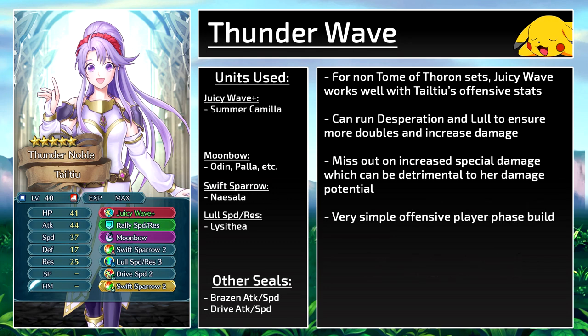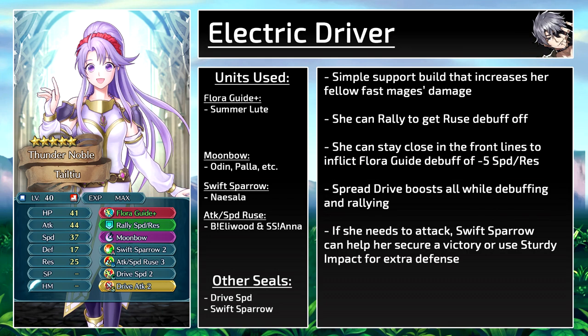The next two builds don't use Tome of Thoron or Blade Tome, but rather other blue tomes that can work with Teltyu. Juicy Wave has Desperation built into it, and that works really well with Teltyu's offensive stats. You can run both Desperation and Lull to ensure more doubles and increase damage — it's a very simple offensive player phase build. The other build focuses on support that increases her fellow mages' damage. She can rally to get the Ruse debuff, then stay close in the front lines to inflict Foe's Guide's debuff of minus 5 speed and res, all while spreading drive buffs. If she needs to attack, Swift Sparrow can help, or you can use Sturdy Impact for extra defense. You could also run Infantry Flash and have Drive Speed in a slot, though that means all your allies need to be fast units, which sometimes this team composition doesn't end up being.